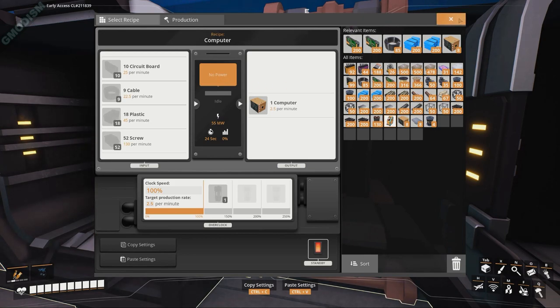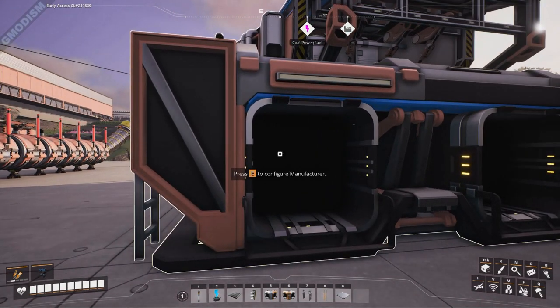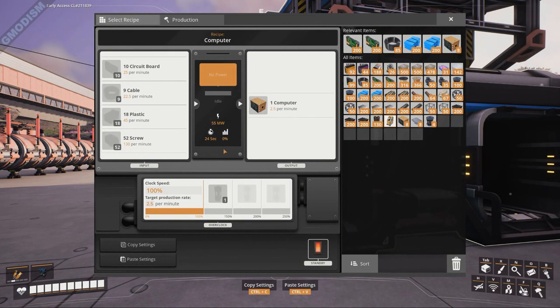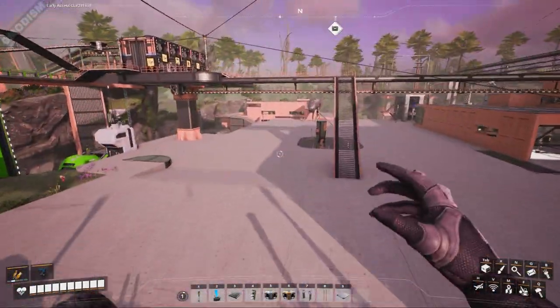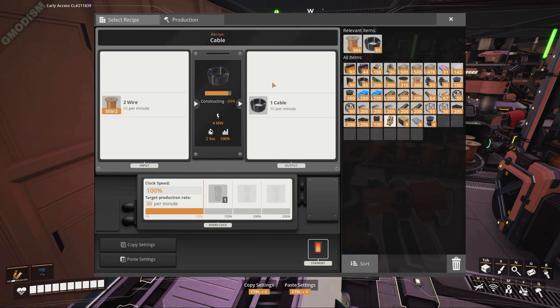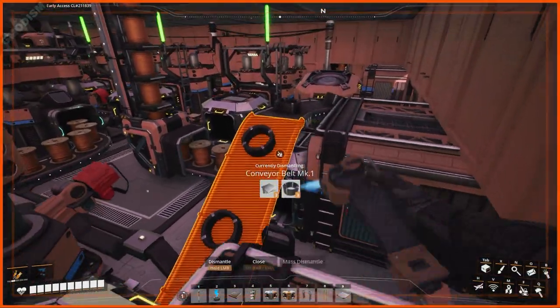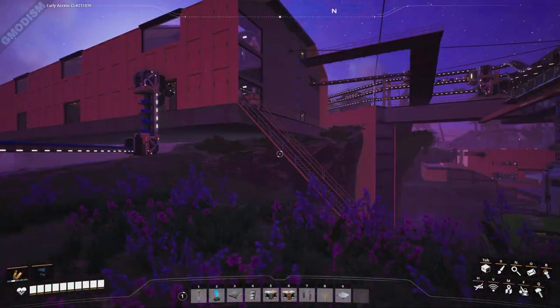The heavy modular frames didn't use all the screws we could make. We're actually producing an excess of 90 screws per minute, and combined with the input from the little box we had since the early stages of the game, we can finally start utilizing our screw outputs. We've got screws, plastic, and circuit boards. For cables - we're actually making 30 cables per minute and we need 22.5, so the trickle we get after outputting should be enough. These cables were simply going into the sink anyway.